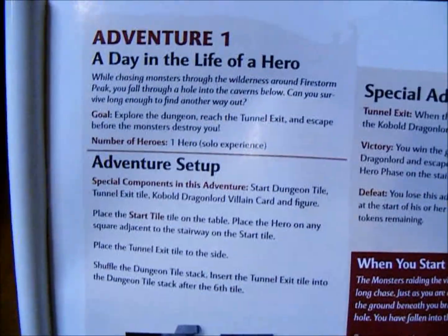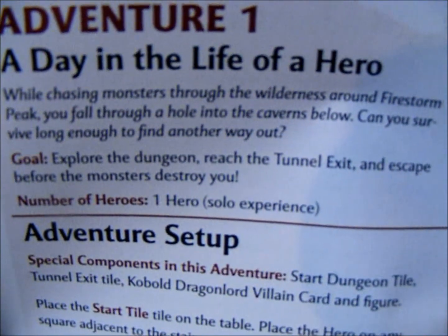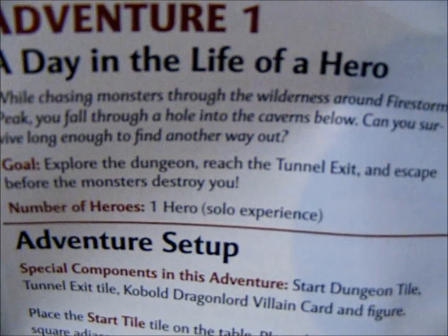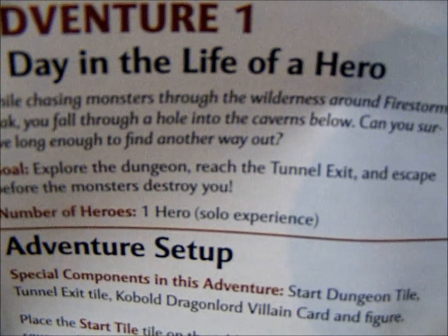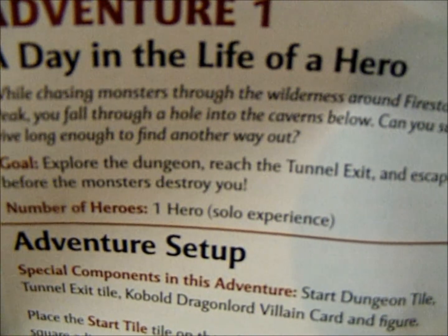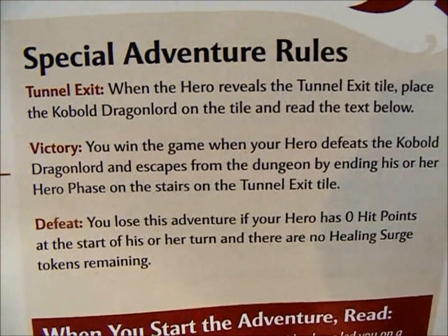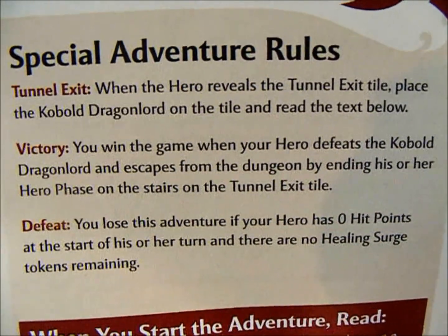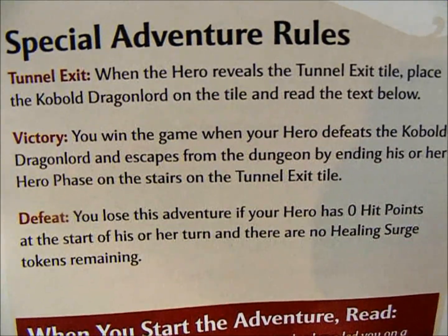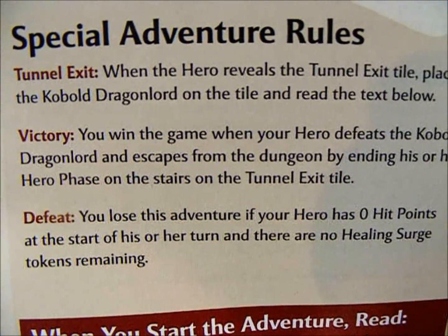Adventure 1 says: While chasing monsters through the wilderness around Firestorm Peak, you fall through a hole into the caverns below. Can you survive long enough to find another way out? Victory: You win the game when your hero defeats the kobold dragonlord and escapes from the dungeon by ending his or her hero phase on the stairs on the tunnel exit tile.